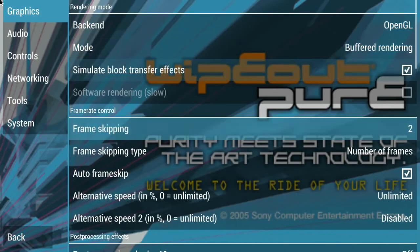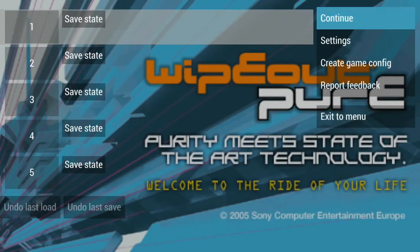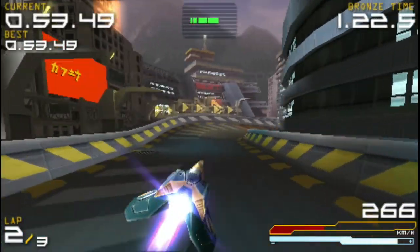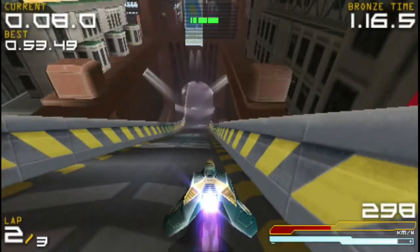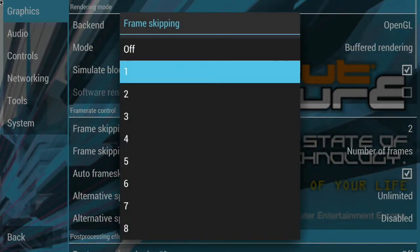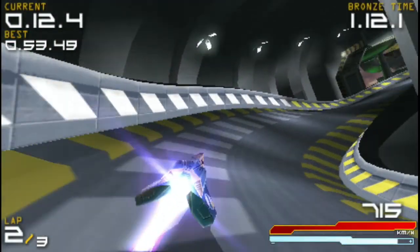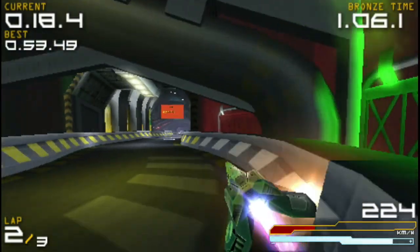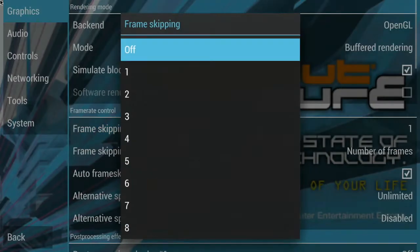If you want to see the game without the improved resolution, it looks like that — you see, it's way worse. Of course the frame rate will benefit a little from the lower resolution. Let's try reducing the frame skip. This should get close to 60 frames... even now it's not a full 60 frames. Let's try disabling frame skip completely. The game still doesn't manage to run at full speed.